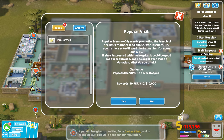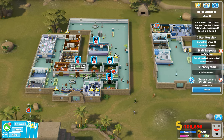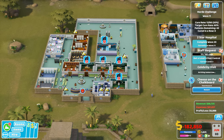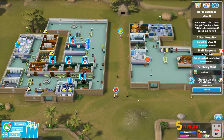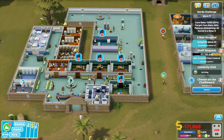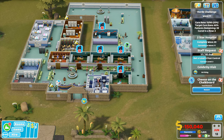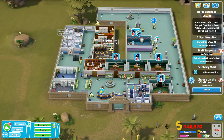Pop star visit: Jasmine Odyssey is on her way, promoting the launch of the first fragrance and bug spray. Her agents have asked if we'd like to host her for publicity — yes, go for it! Patient has given up waiting for the deluxe clinic — that's unfortunate, and people are leaving. We don't want people leaving uncured. Repair work needed by janitors — can't do anything until I have money; four months to wait on the loans.